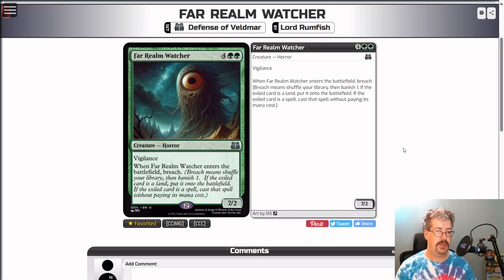Far Realm Watcher — two green and four colorless, an uncommon creature horror. It's a 7/2 with vigilance. When this enters the battlefield, breach: you shuffle your library, banish one (exile the top card). If it's a land, put it onto the battlefield. If it's a spell, cast the spell without paying its mana cost — that's not a may ability, so if you hit a spell you must cast it if you're able. The range of outcomes on breaching is pretty extreme — pretty high ceiling, pretty low floor.